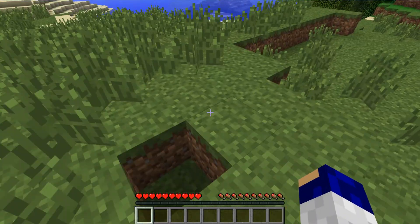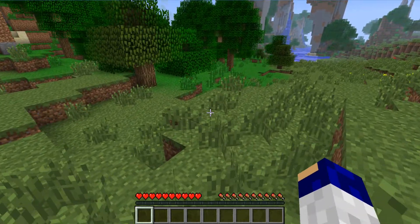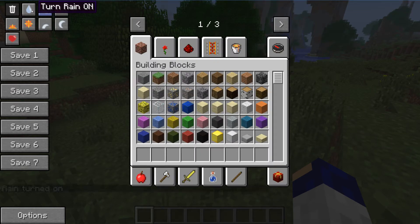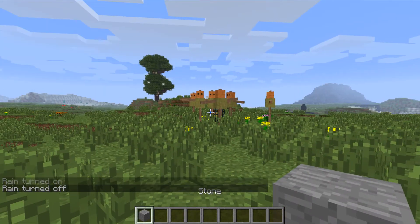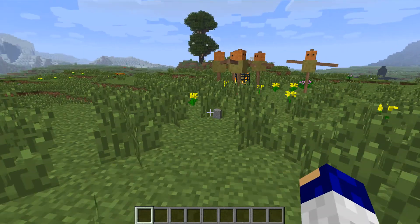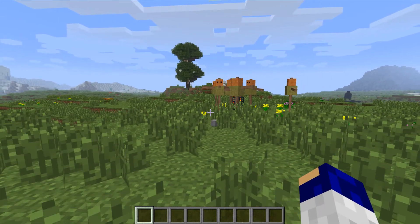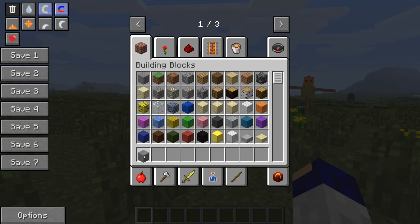There are some really cool things you can do with NEI. It has these buttons at the top just like Too Many Items, so it's exactly the same. You can turn rain on and off, creative mode on and off, and magnet mode on and off. Magnet mode is where if you throw a material down, it should come towards you from quite a long distance away. So that's magnet mode for you.